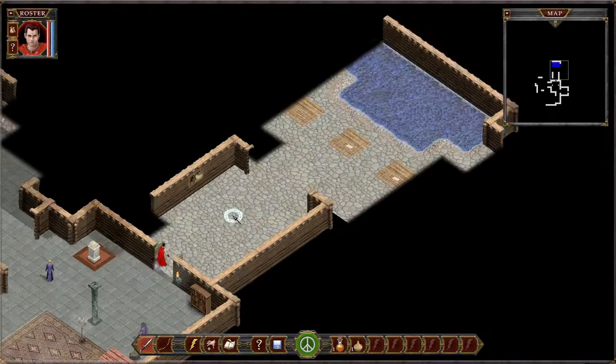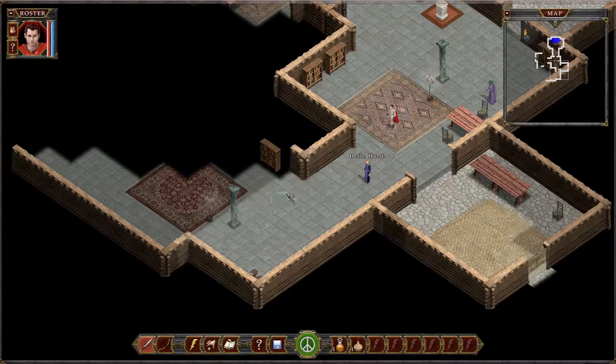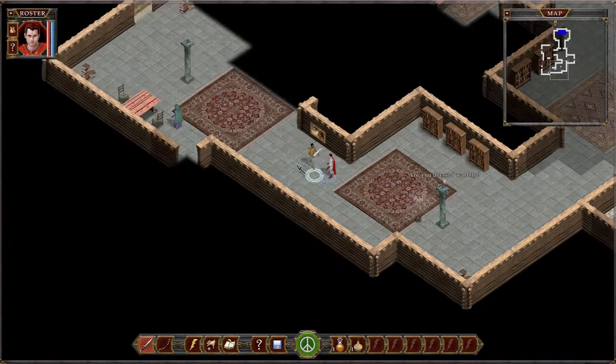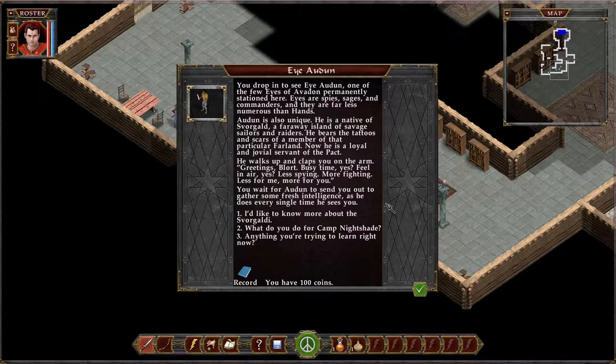What's over here? I open the door — seems to be the water storage. I like to store water. Hello — I am loyal to the Pact now. You drop in to see Adon, one of the few Eyes of Avedon permanently stationed here. Eyes are spies, sages, and commanders, and they are far less numerous than Hands. Adon is also unique — he is a native of Svorgald, a faraway island of savage sailors and raiders, so he's a pirate. He bears the tattoos and scars of that far land. Now he is a loyal, jovial servant of the Pact. He walks up and clamps you on the arm.